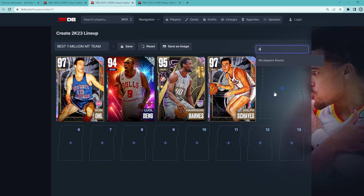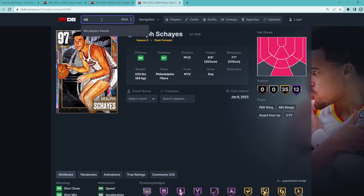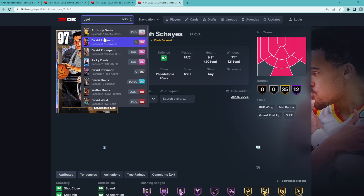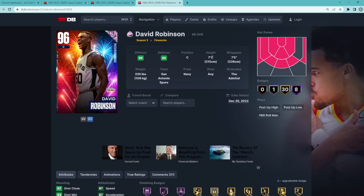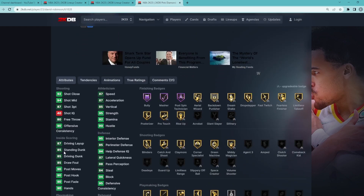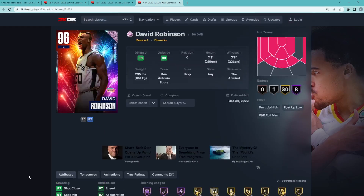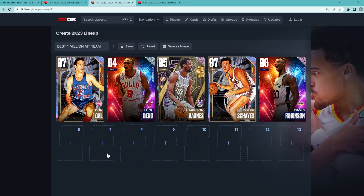To round off the starting lineup, we are going to pick up the best center in MyTeam — easily the best center in my opinion — and that is going to be Pink Diamond David Robinson. This card is crazy cheap for how good he really is. The best center in the game is only about 200,000 to 250,000 MT. He's 7'1 with a 7'5 wingspan, a great all-around center that gives you amazing defense, can knock down the three at a very high level, and is super fast — 87 speed, 87 acceleration — with one of the best big man jump shots in the game. D-Rob is our starting center.